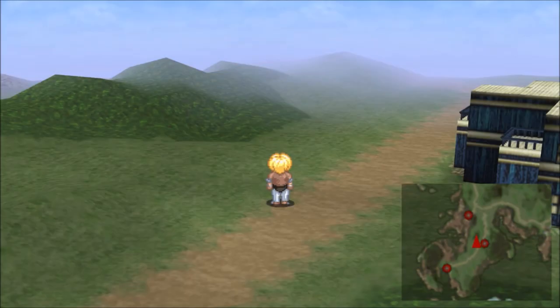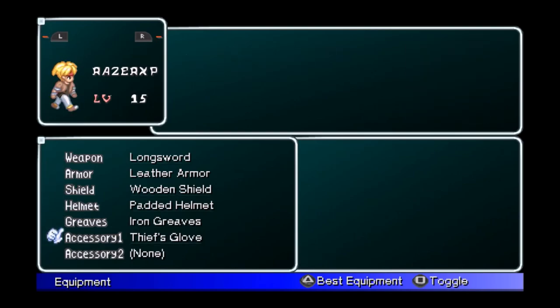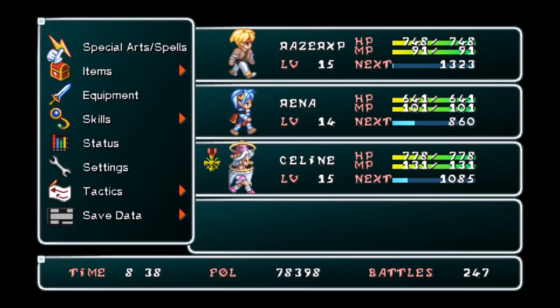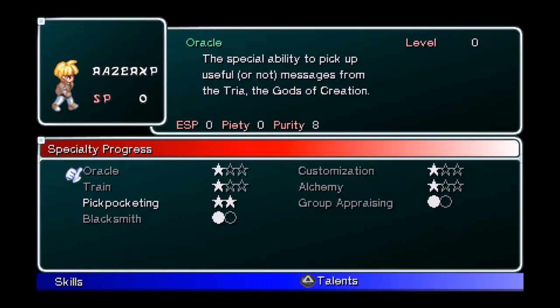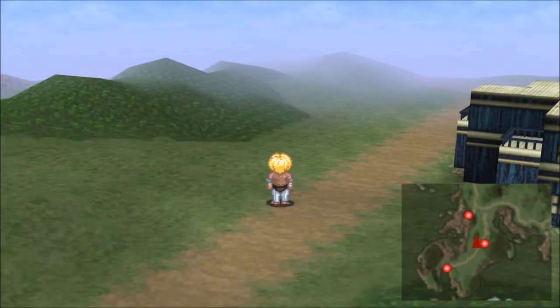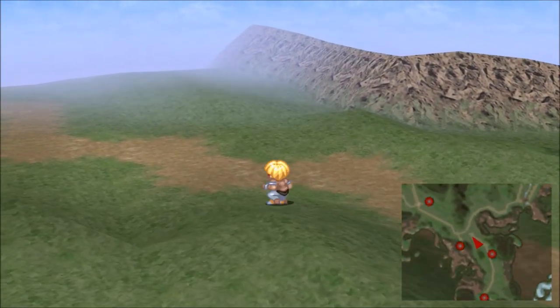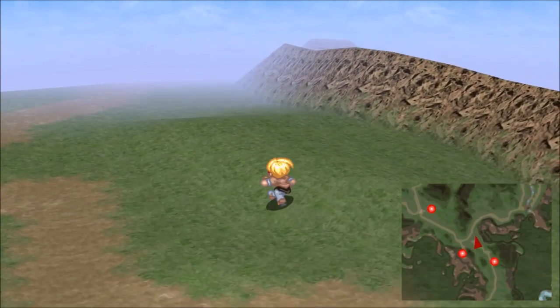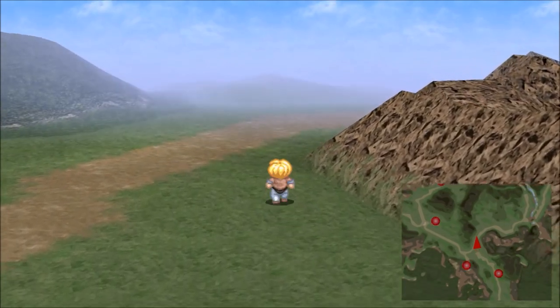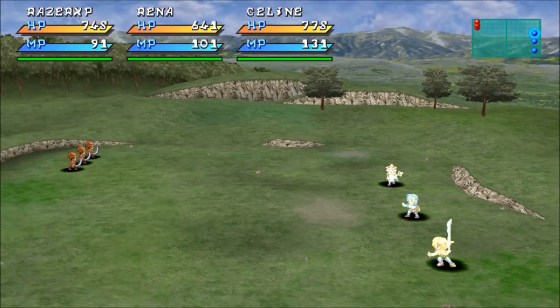What we need is at least level 4 or 5 Pickpocketing, the thief's gloves, and also a particular talent which we got earlier - Nimble Fingers. I told you guys in episode 1 that you needed this. It's called Dexterity in the other versions of the game - in Star Ocean: Second Story it's called Dexterity, but in this version it's called Nimble Fingers. Anyway, now we're going to head to the story town, and we're going to need Pickpocketing. That's why I got it.